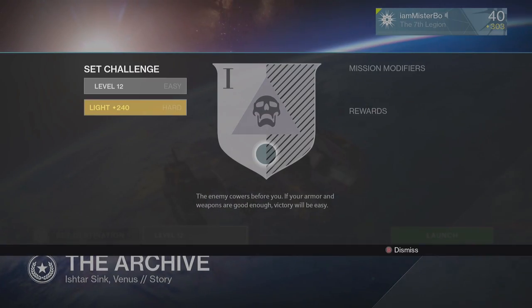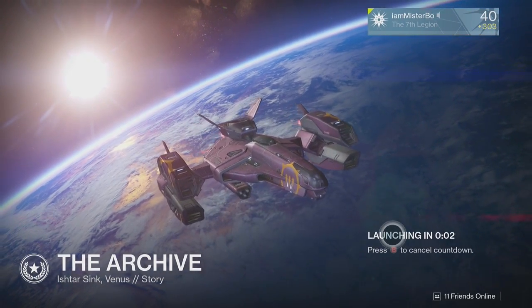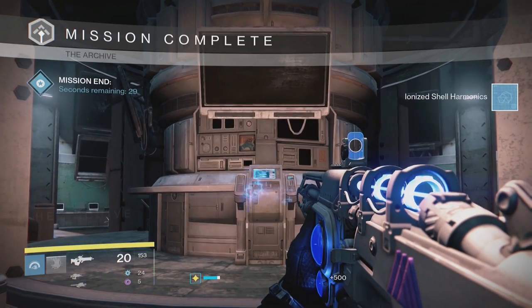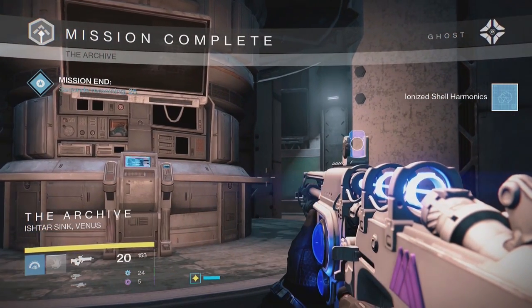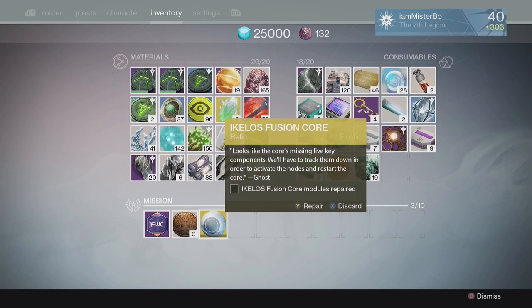The next step requires you to complete the old mission the Archive. You can do it on any difficulty, so you can put it on the lowest difficulty and just breeze through — it will take about 5 minutes. Once you have completed that you will then get the next drop which is the Harmonics. Again you can go back onto the Fusion Core, select the correct node, and it will turn blue indicating you have put that in there.